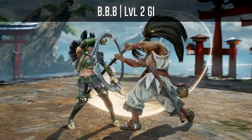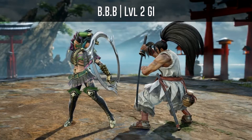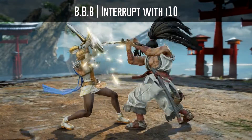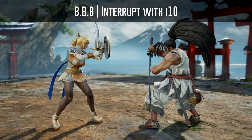Although you have better options, you can also use a normal GI to beat the last hit as well. It is also possible to interrupt the last hit if you play a character that has access to a 10 frame attack.